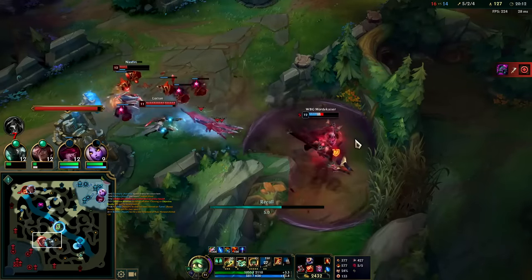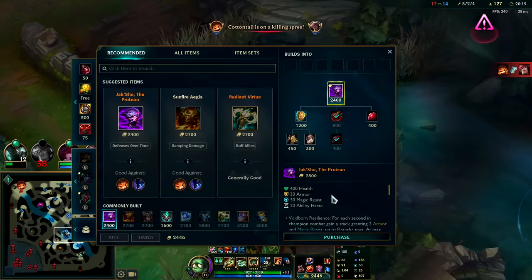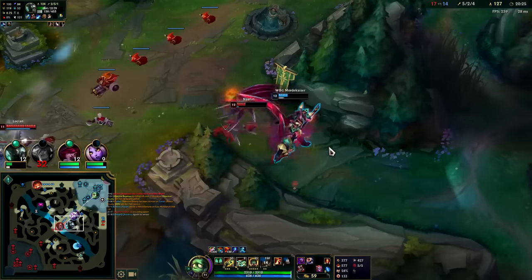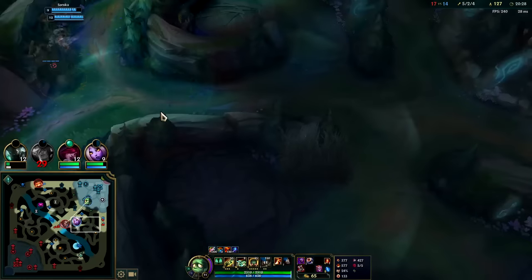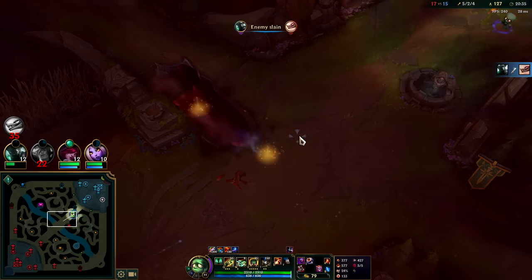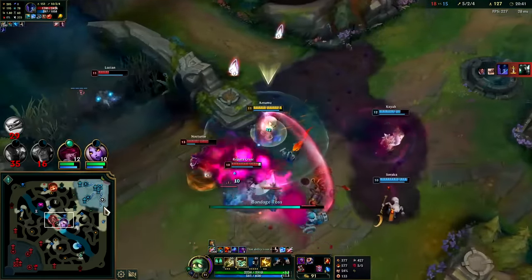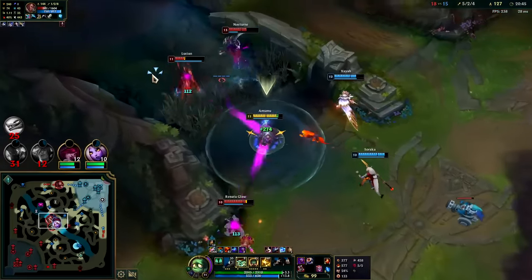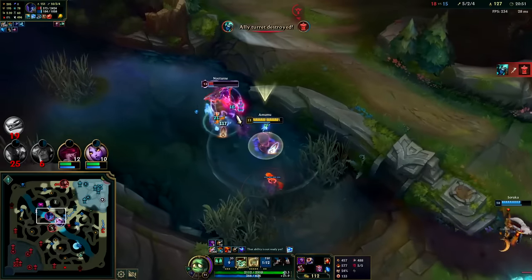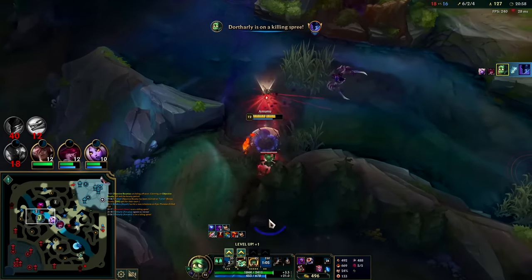They got the inhibitor - Mord's greedily trying to 1v2. He needs to walk away but Nocturne is there. No matter which way he ran, I think he dies. Nocturne ran the cutoff route. Gets off a good R. I get the Q, smite, Q - tried to get the triple. I'll get the solo R. Why are we kiting away from Nocturne? He's so low and we're running away - oh my gosh he almost lived.